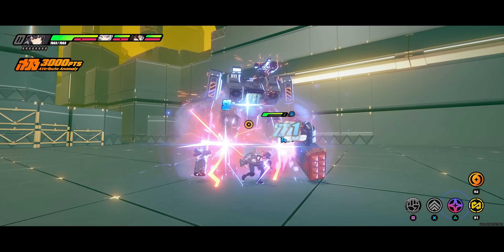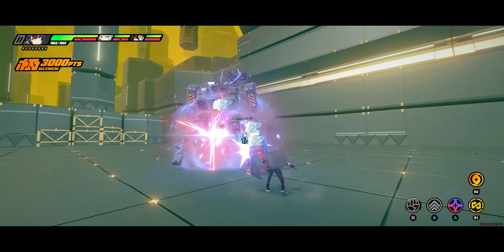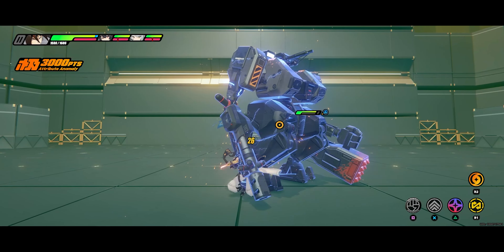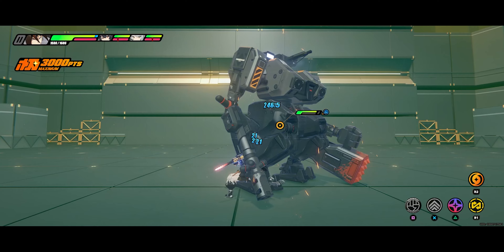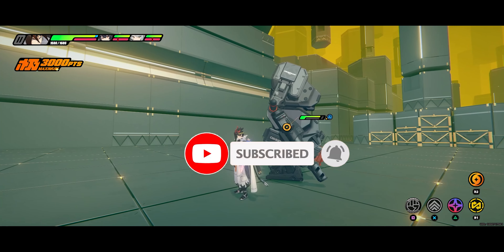Shout out to XR3 for inspiring me to make this video. This is personally why, when I build a support character, I do not build anomaly mastery on them. If you build anomaly mastery on a support, their damage will fill up the meter faster — but they put less actual damage into that bar, which hurts your overall anomaly output.